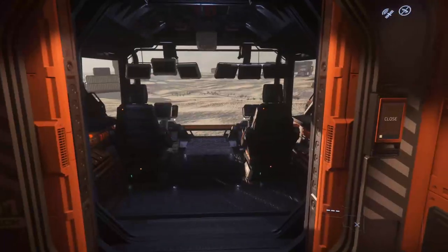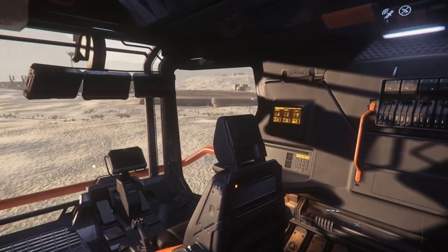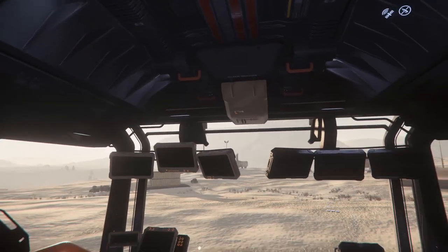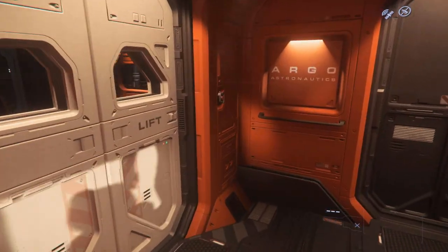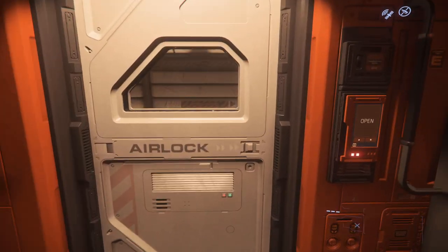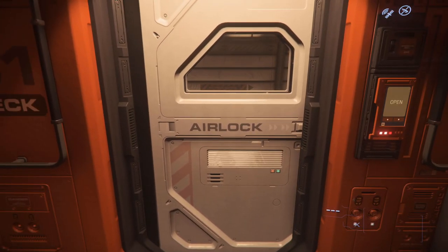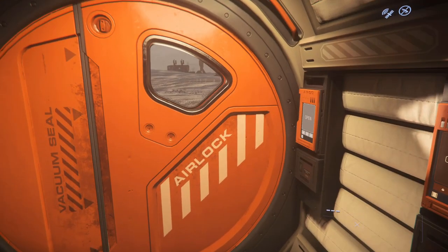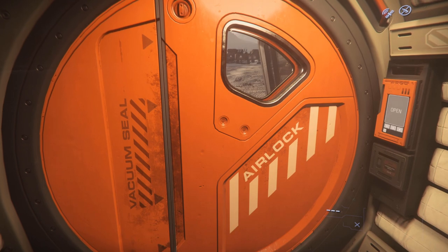The lower deck has the bridge. It looks really nice — I like the way the bridge looks. We'll come back to it shortly. There's also an airlock right here — let's see what that looks like.